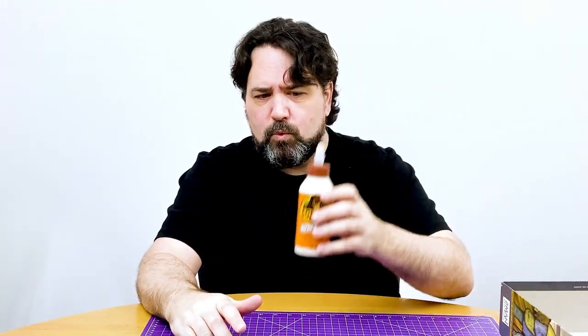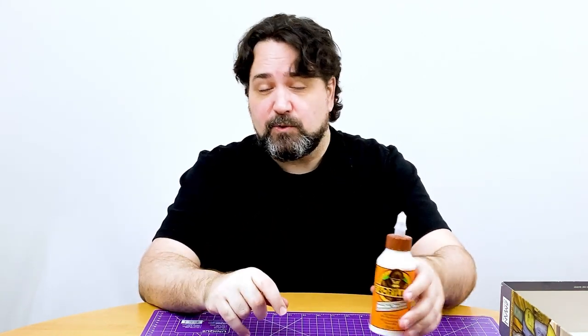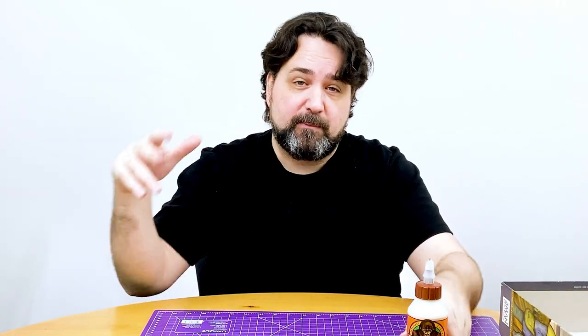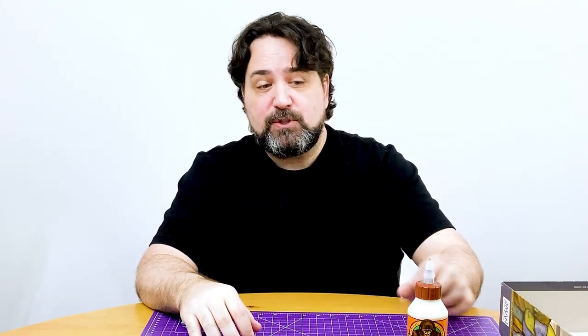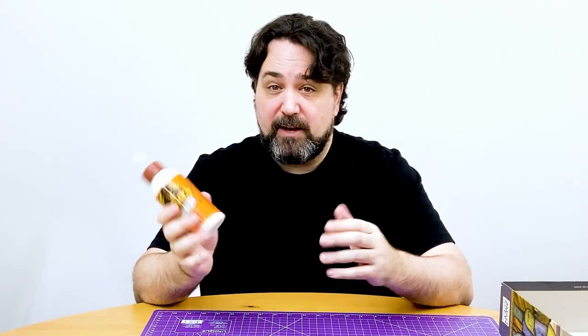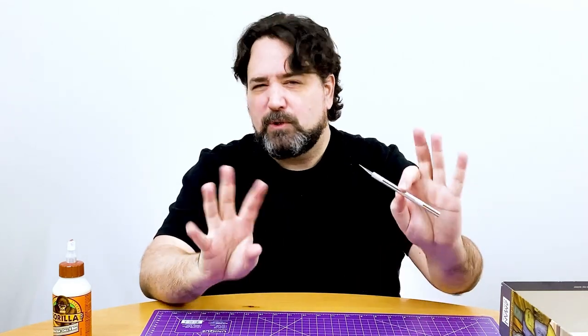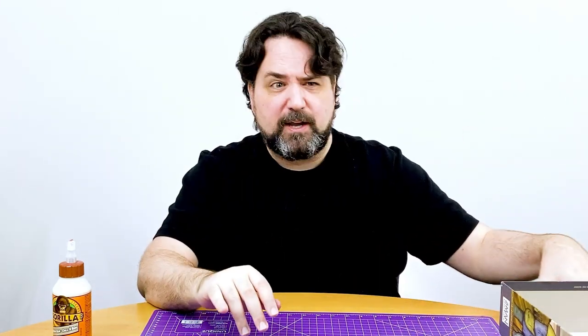Number two: wood glue. I'm using Gorilla Glue. I'm not going to use it in this video, but I just wanted to show it. The way these inserts work — Laserox recommends you put the whole thing together first dry, make sure you've assembled it correctly, and then take it all apart and glue it back together. I'm not going to do the gluing part because that is super dull, but just know that you gotta have some. Any brand of wood glue will do. Last video I had craft glue, then I reread the instructions and they said use wood glue, which makes sense because we're gluing together wood.